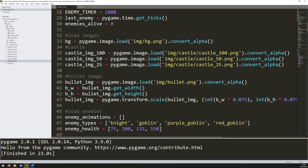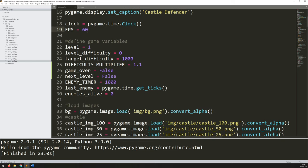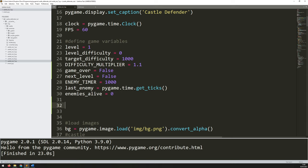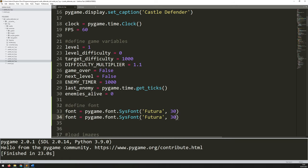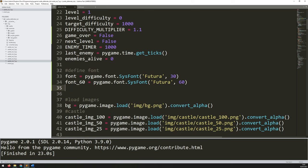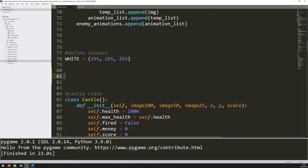First there are a couple of things I need to define. I'll come down to where I've got all my other variables. I'll define font — I need to know which font Pygame is going to be using. I'll say `font = pygame.font.SysFont` — the font I'm using is Futura. I'm going to define a couple of fonts: one at size 30 and another at size 60, just so I can use different sizes of text.